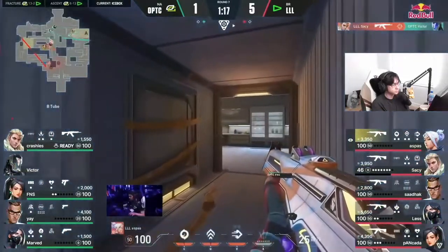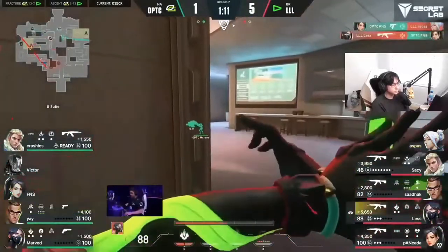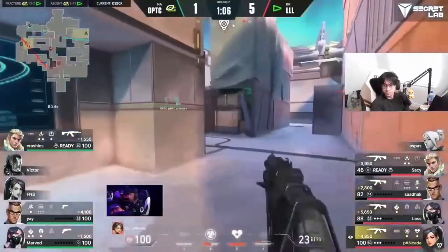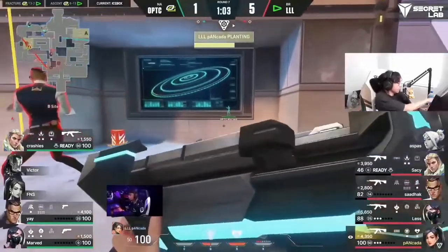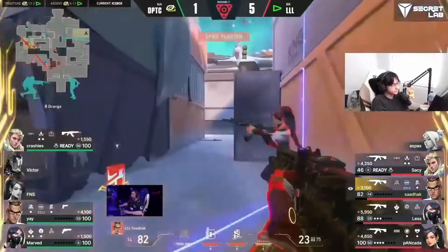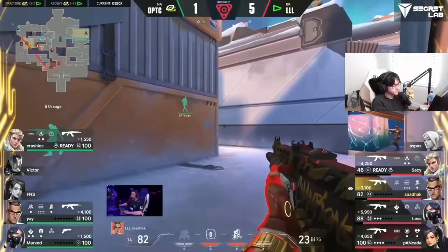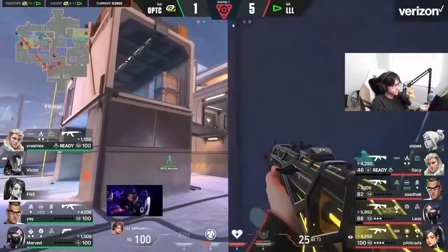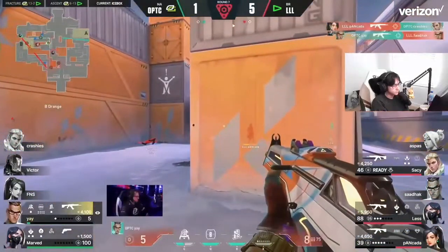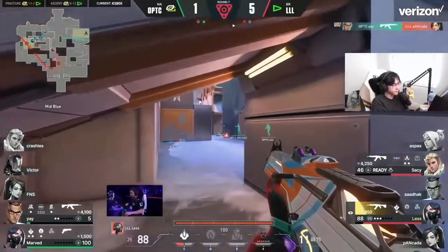Sassy with a huge weapon advantage will take it — only barely, still on 46 HP when victor wasn't even ready for that fight. With the pistols already optic are doing a ton more damage than you'd expect this early in the round. The good thing is loud aren't left with nothing for the damage they've taken — they've got site control, the man advantage to work with as well. The rifle in the hands of crashies poses a threat but they have a lot of players to deal with him. The rifle is now in yay's hands — will they expect the lurk right here?